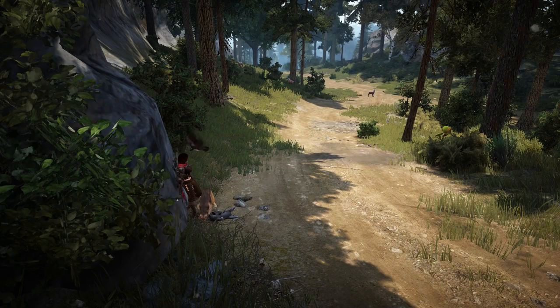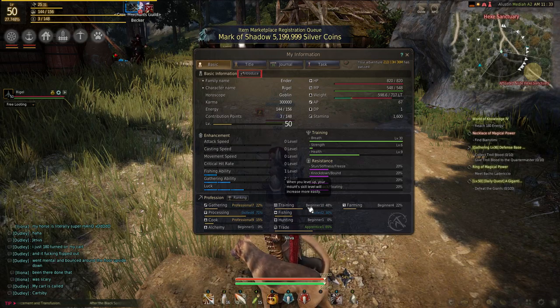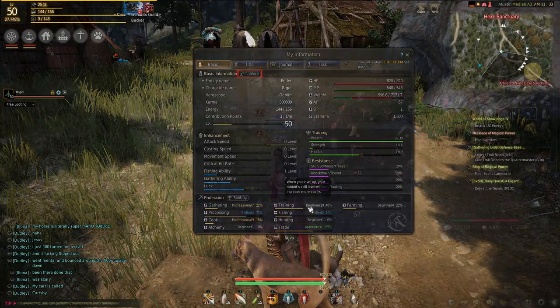Hello, my name is Ender. This time we will take a look at how to tame a horse. Before we start, to be able to tame a horse you need a skill in training of at least beginner five.